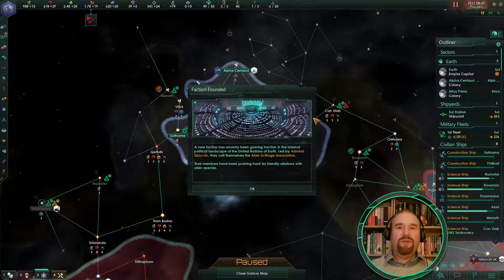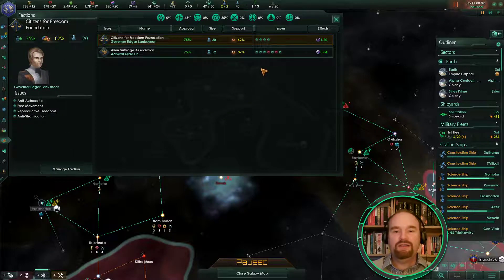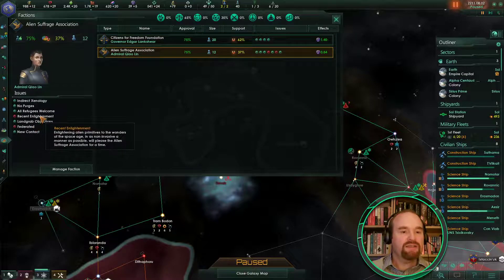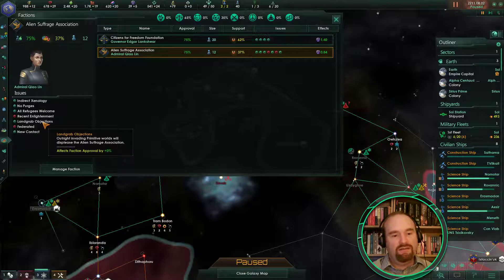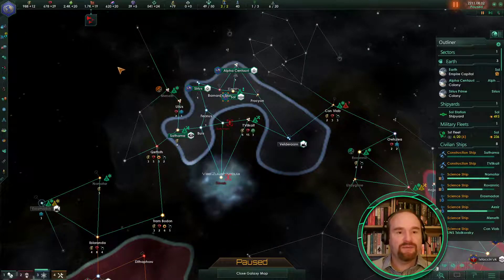Here comes another faction. We had about 30% xenophiles so no real shock — it's the Alien Suffrage Association. Their members have been pushing hard for friendly relations with alien species. Let's go have a quick look. These guys mostly love us but not completely — the amount of influence you get is based on number of pops and how happy they are. They're happy about our indirect xenology, no purges, and that we welcome refugees. They don't like us invading primitives, and they'd love us to be in a federation and to enlighten primitives into the space age — which we may well do later.